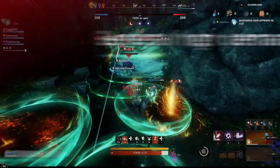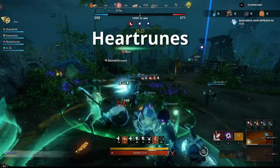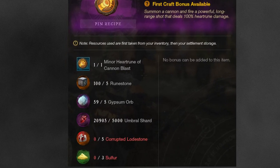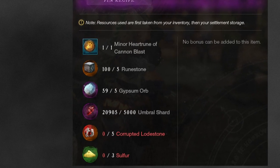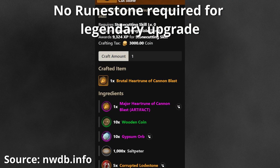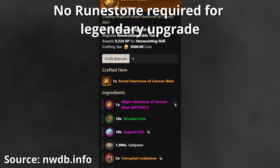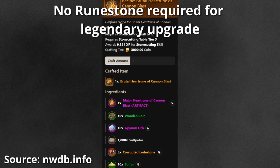Let's begin with the most obvious — the heart runes, the new ultimate abilities. These were changed quite significantly during PTR. Initially all of them needed a ton of runestone, but now they only need a total of five runestone to be upgraded to maximum from the base version. So while every player will still need some runestone, this will probably not be the major selling factor, and runestone prices are usually not very inviting anyway.